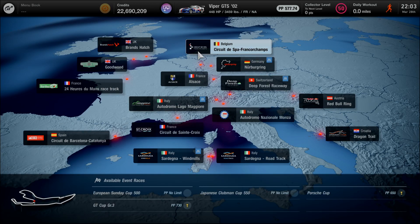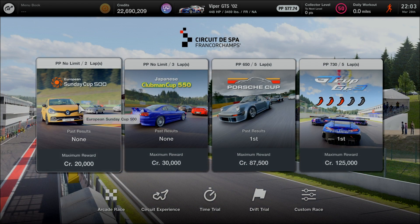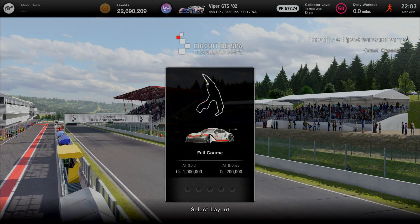Moving on, proceeding to Belgium located at Stavelot — Circuit de Spa-Francorchamps — going for the full course layout using the Porsche 911 RSR Type 991 2017. With four sectors including a one lap attack, the challenge is about to begin. Almost there to move forward to the Nürburgring after clearing the full course on the Belgian racing circuit.